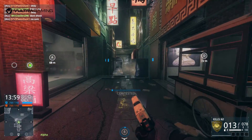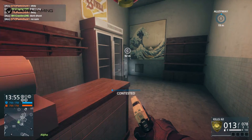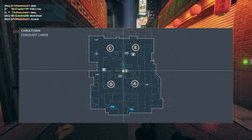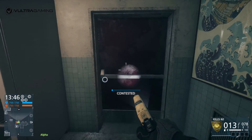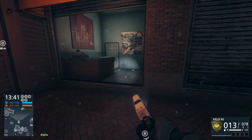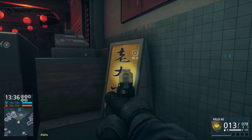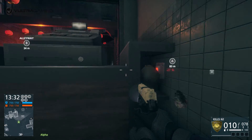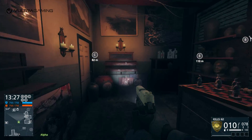To unlock the Mammoth Gun, you need to find a secret room on the Chinatown map and open it. This room can be found if you're on the B flag facing north — go to the back of the room and shoot out the sign blocking the tiny switch under the table, then press the switch and a secret room will open to your left.